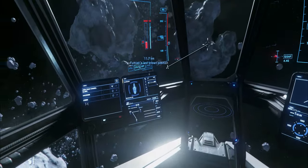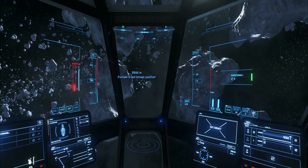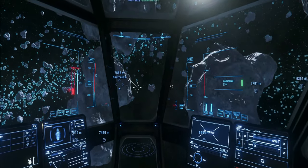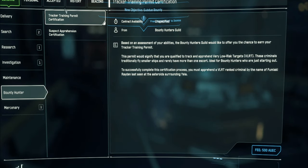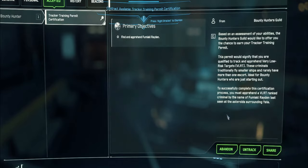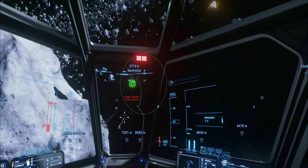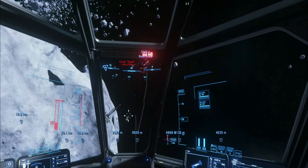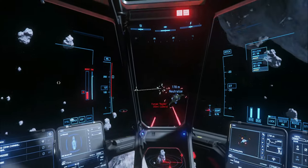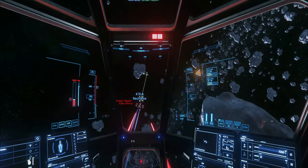The first mission needed to unlock Clear Criminal Nest is called the Tracker Training Permit Certification. You'll find this under the Bounty Hunting tab of your Mobi Glass. This mission can spawn the target anywhere in Stanton, so we want the target around one of the Crusader moons. Cycle the mission by accepting it — which costs 500 AUEC each time — then abandoning and accepting again until you find one around Selin, Daymar, or another Crusader moon. Then head over, find the target, and neutralise it.